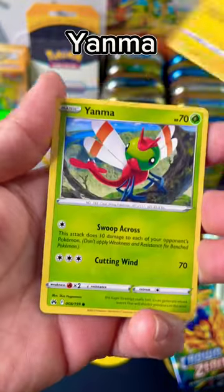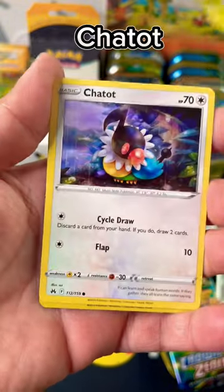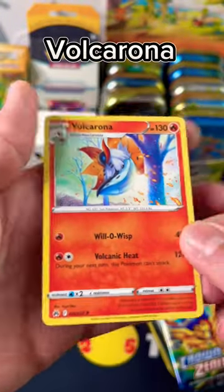Enluga. Yanma. Ponyer. Cricketin. Chadin. Rockriff Reverse Holo. And a Volcarona Rare.